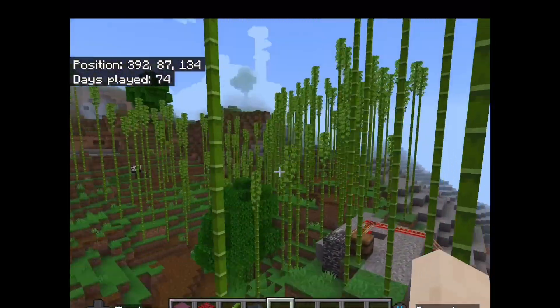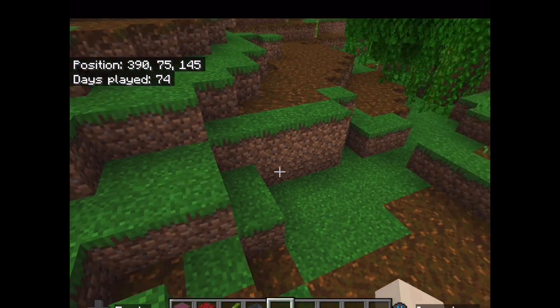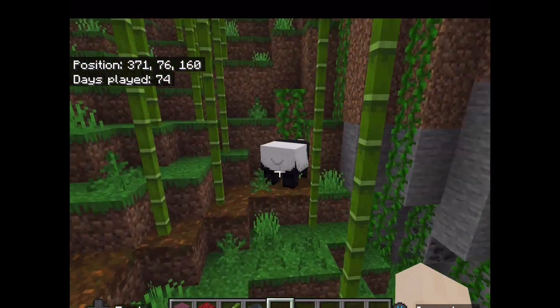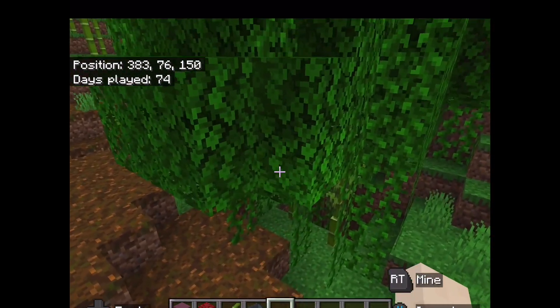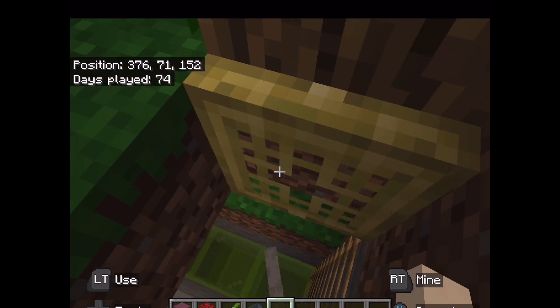They're not in the cage because they're not brown pandas, sadly. And then this is my cat enclosure. To get in there, you go over here to this tree, go right here, and you'll see there's a cat down there.